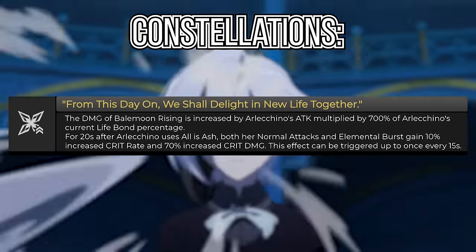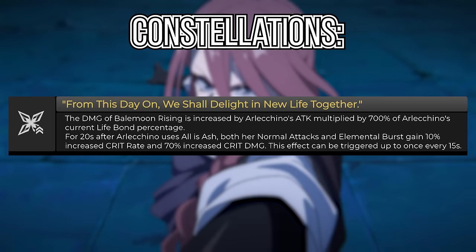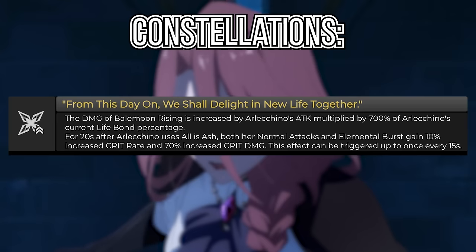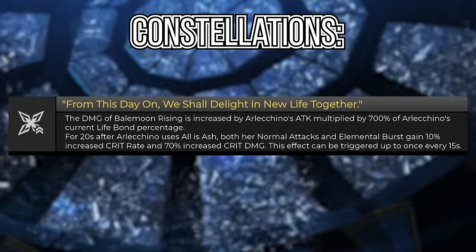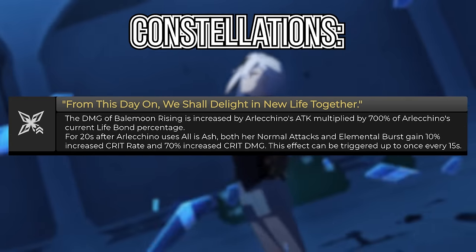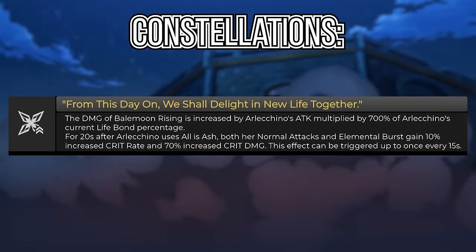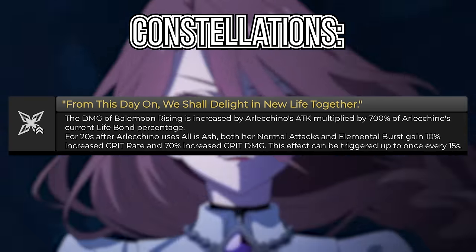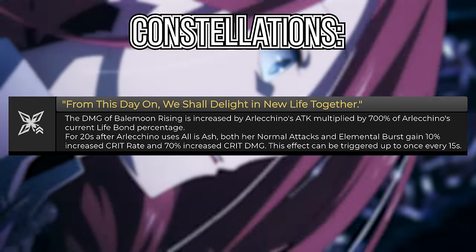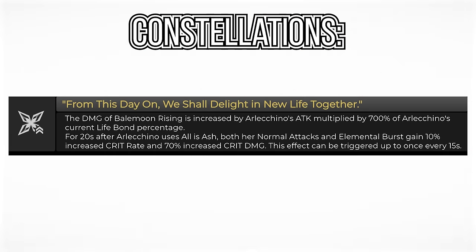And finally, her C6: the damage of her ult is increased by Arlechino's attack multiplied by 700% of her current Bond of Life percentage. For 20 seconds after Arlechino uses her skill, both her normal attacks and ultimate gain 10% increased crit rate and 70% increased crit damage. This effect can be triggered up to every 15 seconds. It's fitting for a C6, and it is stupidly good.